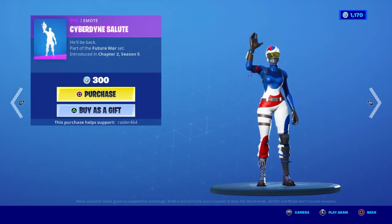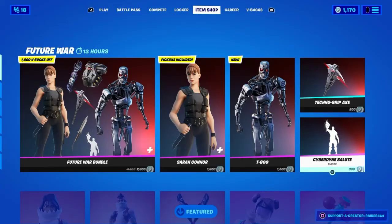For the T-800 emote and pickaxe you can buy those separately as well. The emote is 300 V-Bucks, which is quite cheap actually. I'm probably going to be deciding later today if I do buy it. Also, I'm not too sure why it says this purchase helps support 'Raider' — I don't remember typing that into the support creator code, but it's a bit weird.